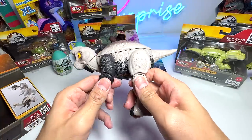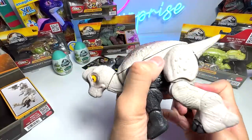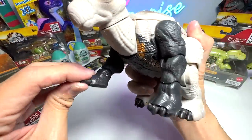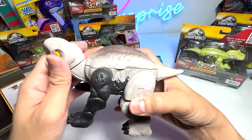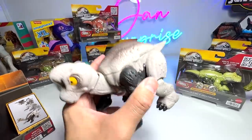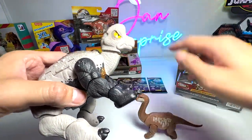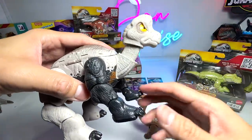You guys know that the Brachiosaurus actually has longer legs in front than the hind legs, so this one may not be super accurate. You can also pull out the claws from the front, which is kind of cool. I've brought one Brachiosaurus just to do a comparison — you can also extend the neck of the Brachiosaurus, so I think this looks pretty good.